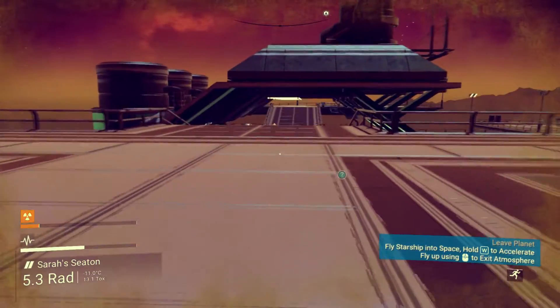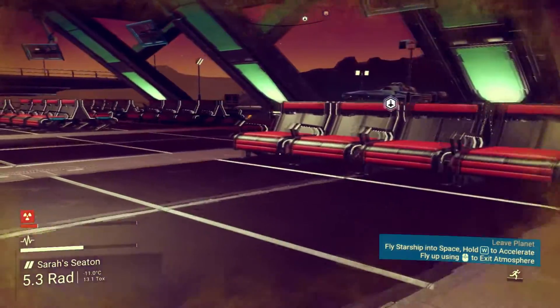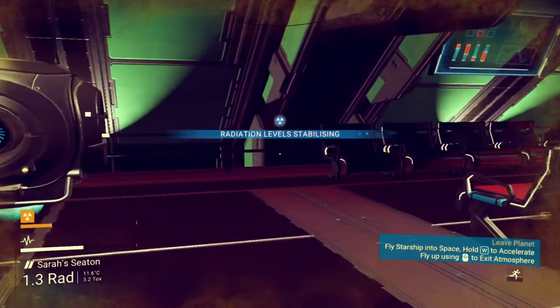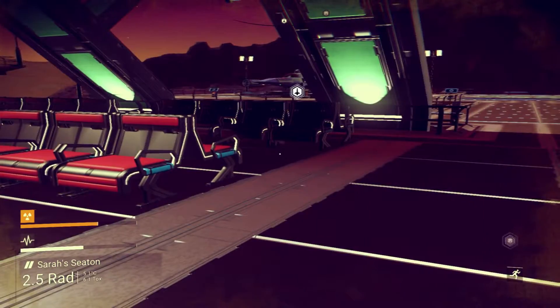Let's go in here and get my radiation back up. This could be an issue. Where is my ship? Oh, is that right there? There we go. So let's just park over there and let my radiation levels — or protection — go back up, and we'll go and have a check out of this ship.